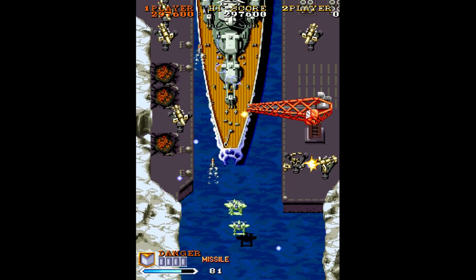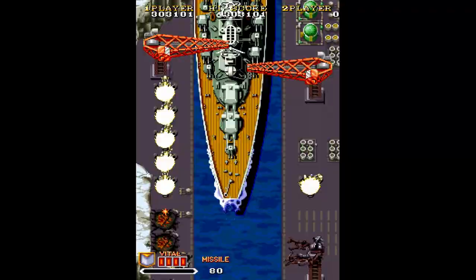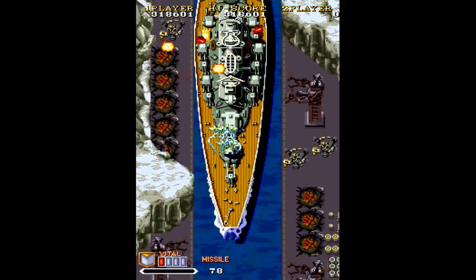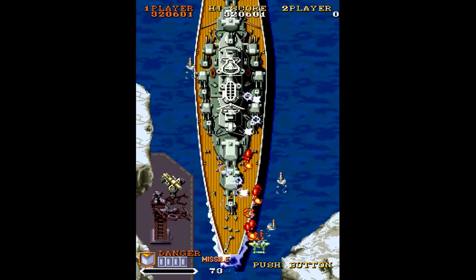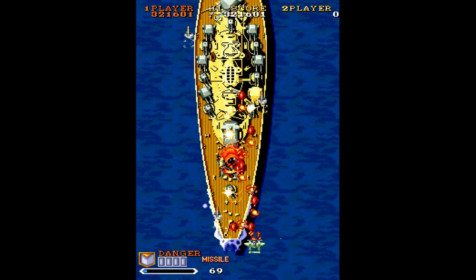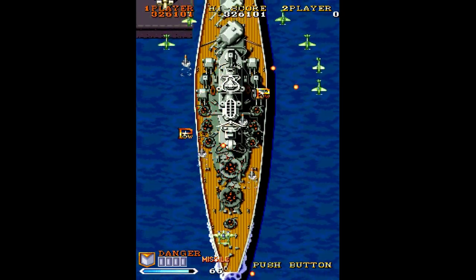One thing I hate about this game, and a lot of the Capcom CPS system games in general, is when you start running out of life the game gives you a low-life warning sound and it just keeps going and going and going. Sometimes in these captures I will intentionally kill myself just to stop listening to that beep. I do not know why Capcom did it — it drives me nuts. I wish someone could modify the ROMs to remove that one sound effect.